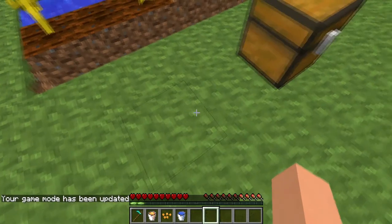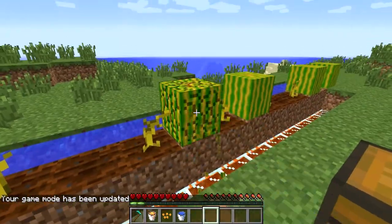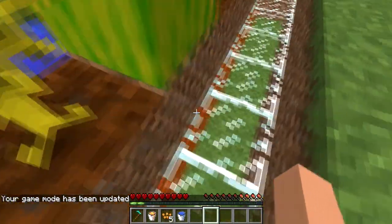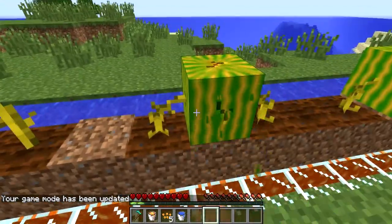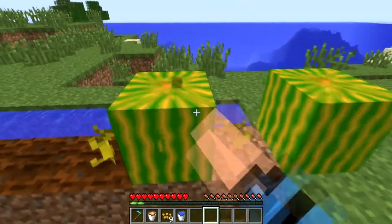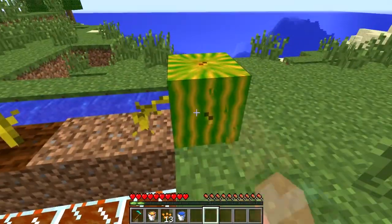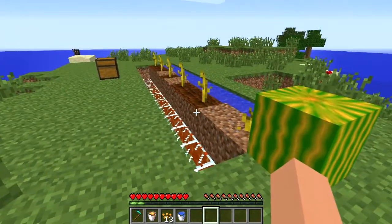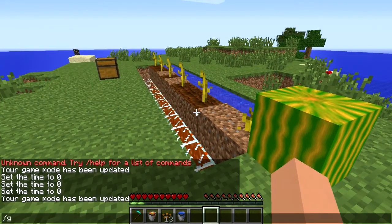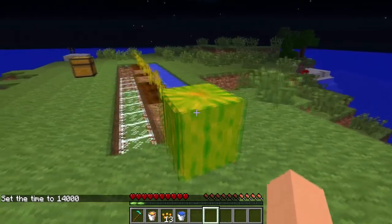In survival mode, if you want to break them just go up and break it like normal. It'll drop seeds for more. They're also supposed to — wait, I think they actually glow in the dark, so let me test that real quick. Time set 1400. Yeah, they're supposed to glow in the dark, as you can see.